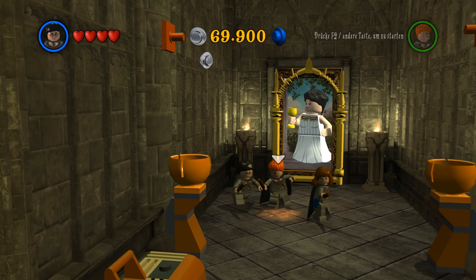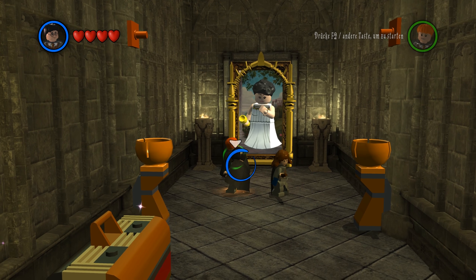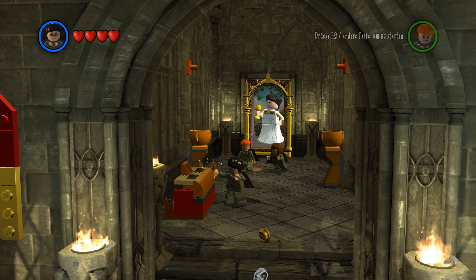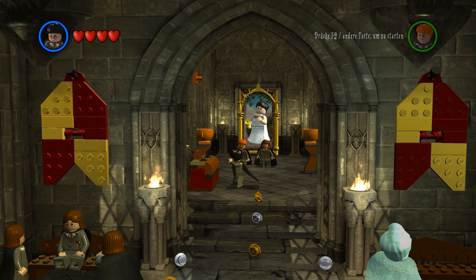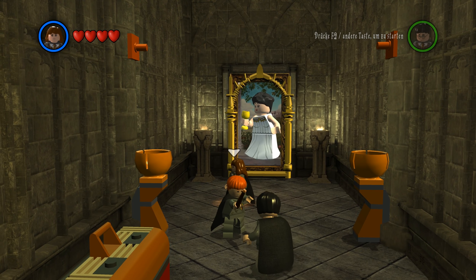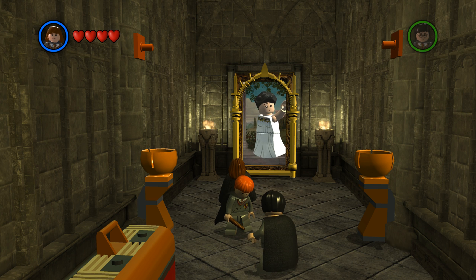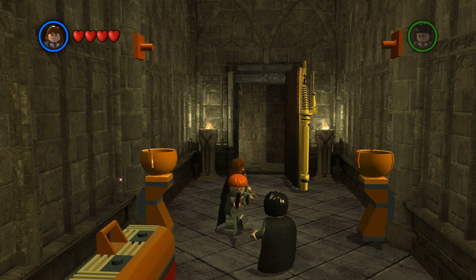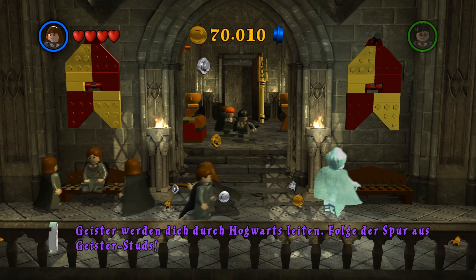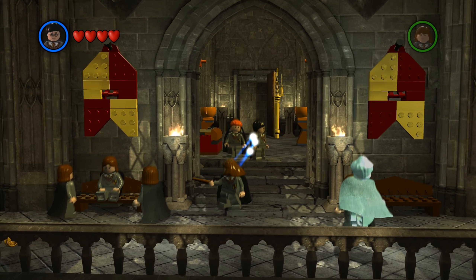Hier an diesen weißen Punkten können wir immer irgendwas machen. Oh, das Porträt der fetten Dame – wobei die jetzt nicht wirklich fett ist. Können wir hier irgendwas mit Hermine machen? Ach so, okay. Darüber kommen wir zurück. Geister werden dich durch Hogwarts leiten – folge der Spur aus Geister-Studs.